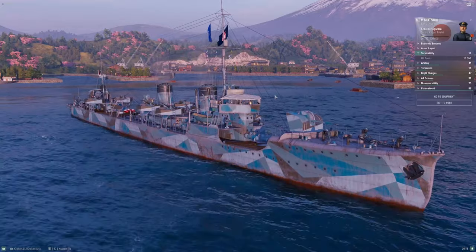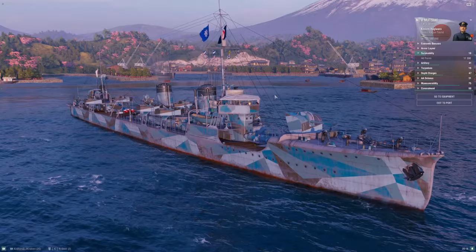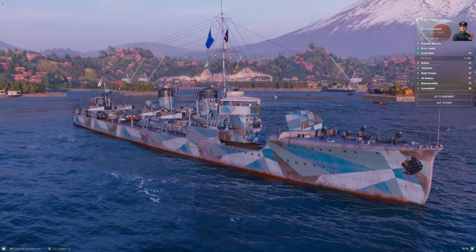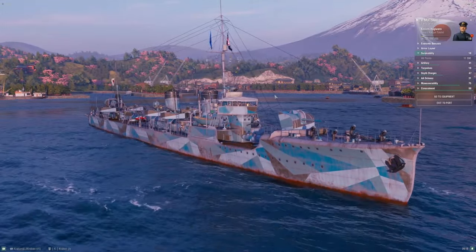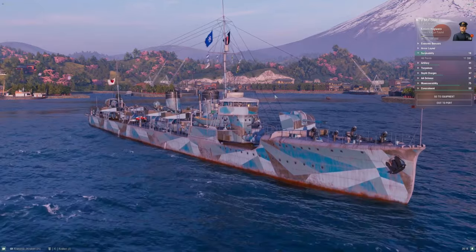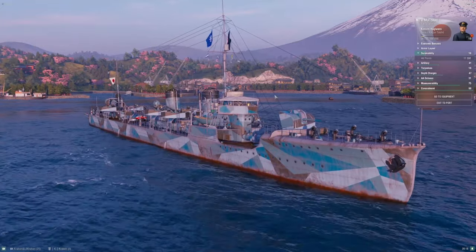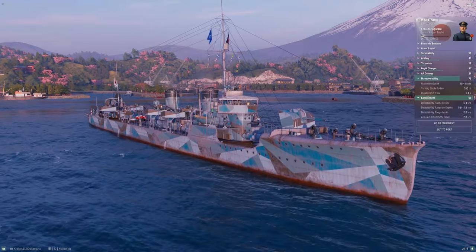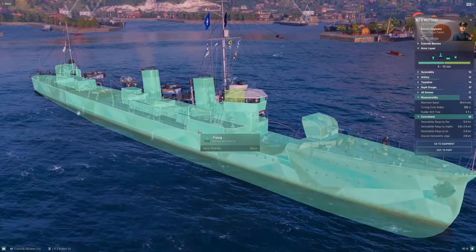The big bully at this tier in the tech tree is the French Jaguar, coming in at over 16,000 HP base — pumped up she can get close to 18,000. That is crazy for a tier-five destroyer, definitely a ship you do not want to run into. Beyond that, most other destroyers you'll run into have approximately your health, but you are at a disadvantage, so keep that in mind.